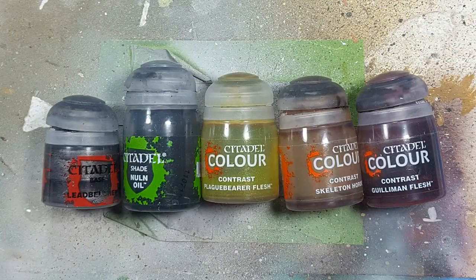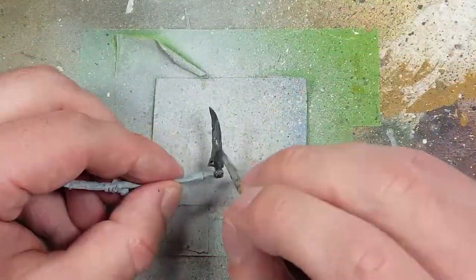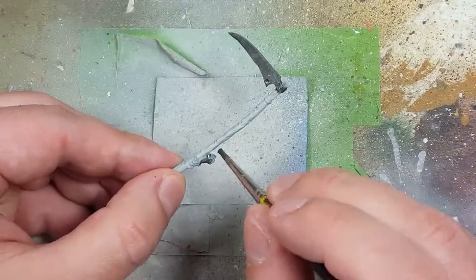Now with Leadbelcher, Nuln Oil, Plaguebearer's Flesh, Skeleton Horde Contrast, and Gulliman Flesh, we're going to be painting the metal. Although looking back, I should have varnished the model first in the ultra matte and then moved on to the metals, but neither here nor there.